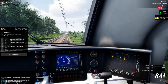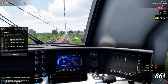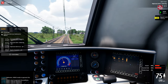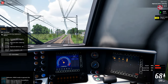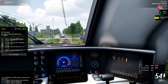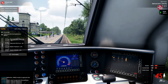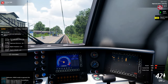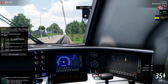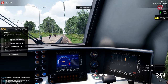Ten points deducted for not sounding the signal. Alright, you are approaching the next stop. On British rail lines you've got to sound a signal when you pass the little W sign. Speed limit violation — it dropped to 20 and then back to 120 again. The speed limit changes at the stations are so erratic — I don't think that's intended.